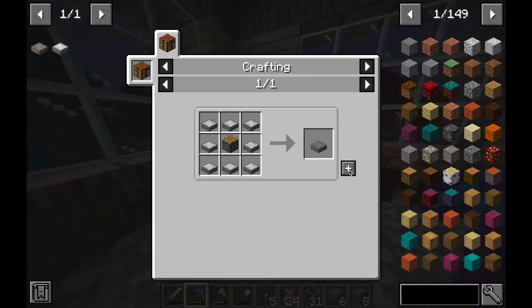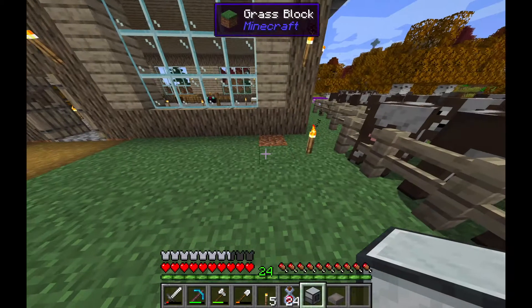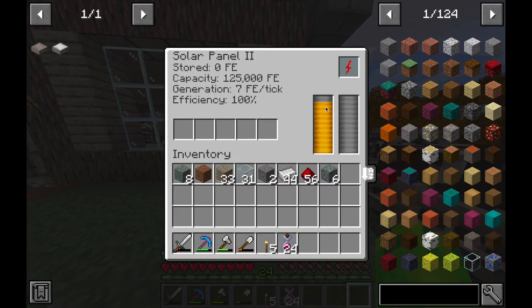Then I decided to upgrade my tier one solar panel into a tier two solar panel. This would give me a little bit more power for when I smelt ores and put them in the pulverizer.